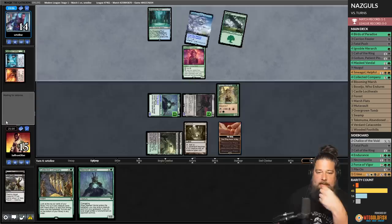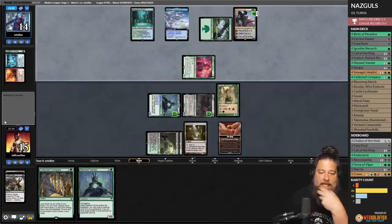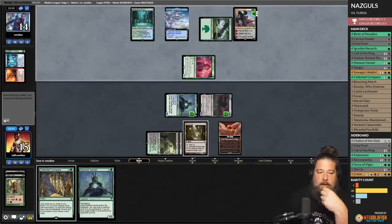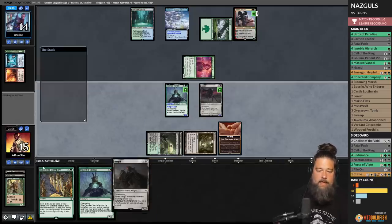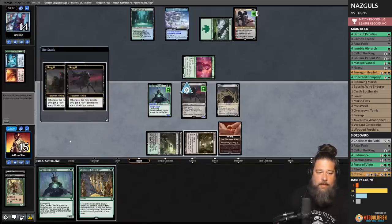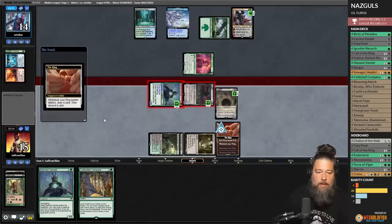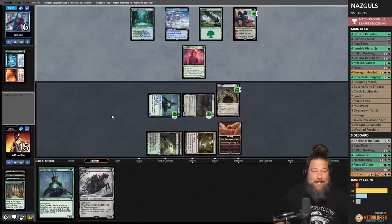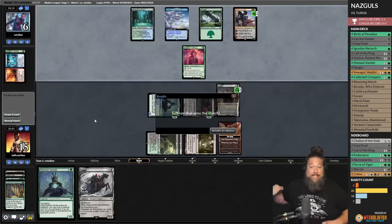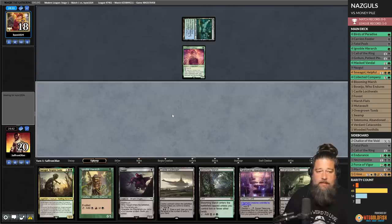Draw Ignoble Hierarch. Play it — opponent takes beats down to 14. Opponent taps a land and snipes the Ignoble Hierarch, which is annoying. Play Nazgul, get tempted, Masked Vandal is ring bearer. Go to combat — we're going to ignore the Ren, might regret it, but we discard the Coco. Opponent scoops — the One Ring is no match for the Nazguls.